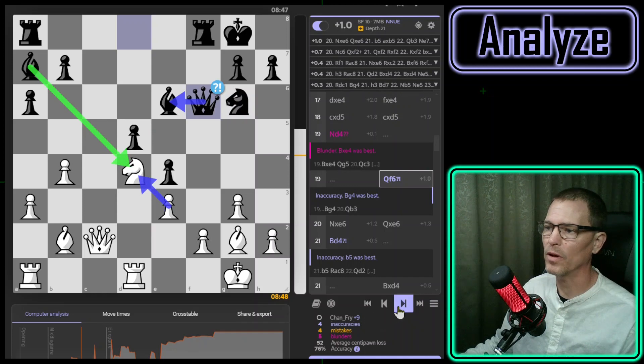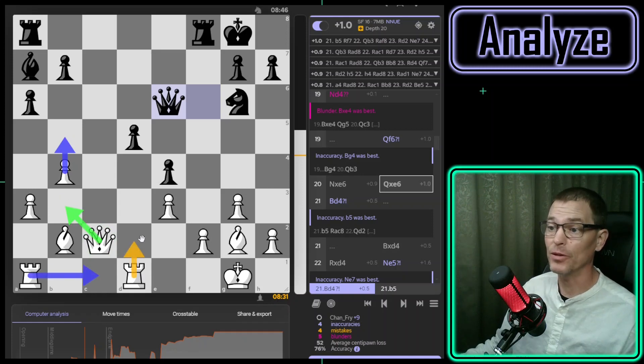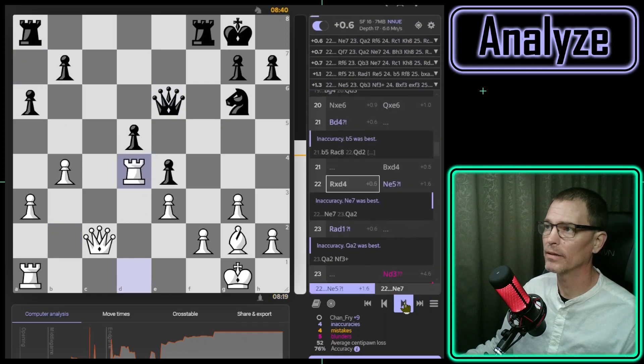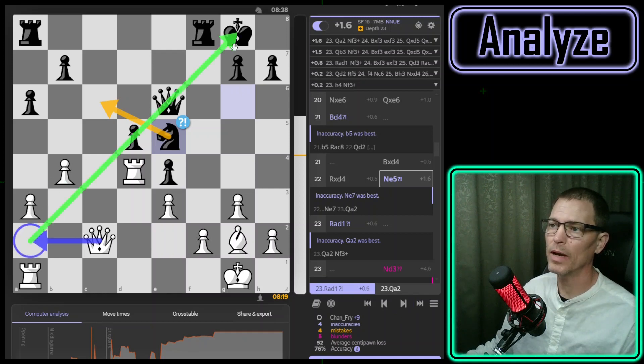They got the queen out of the way of the fork and protected the bishop. It is my best move to take the bishop — good, that's what I did. Since I'd gotten the knight in there, I went ahead and took the bishop and they took back. Now I need to play b5, queen to b3, rook a to c1, rook to d2, or a4. I didn't notice any of that — I just moved here, they took, I took back. My opponent put their knight in here, maybe thinking of coming down to attack the rook.